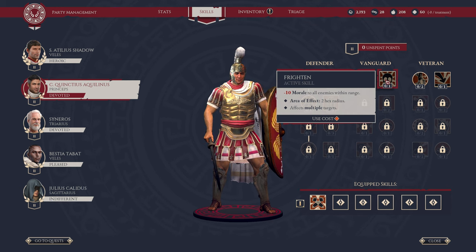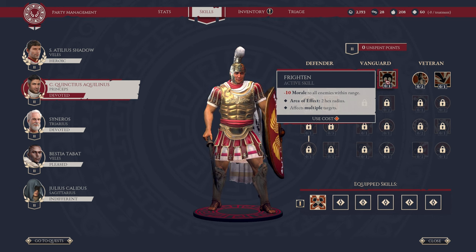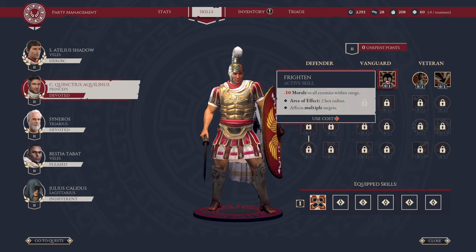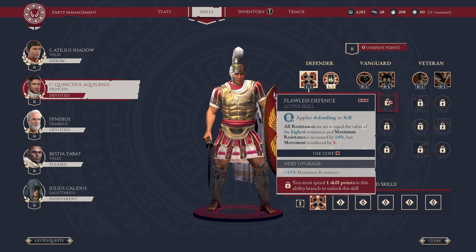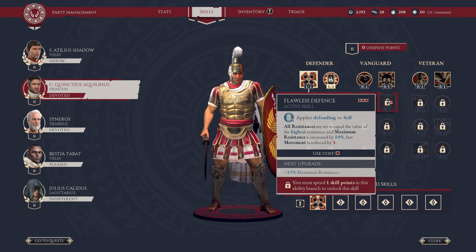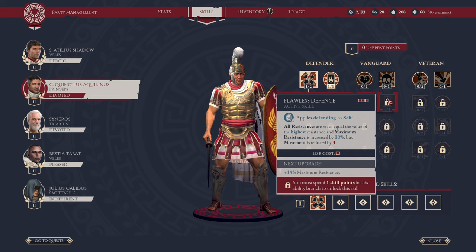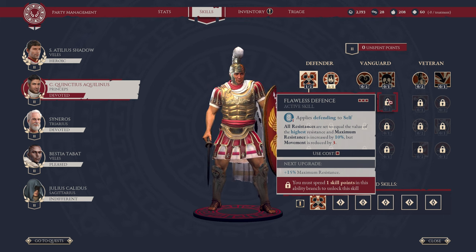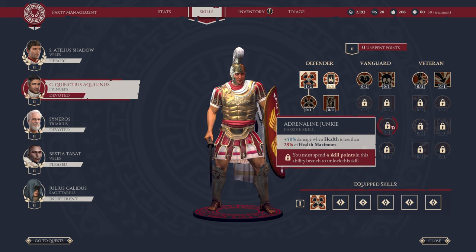Over here, we have Frightened. This is where I was talking about debuffing enemies — minus 10 morale to all enemies within range, area of effect 2 hex radius. You have to get close to enemies for this to work, but it can affect multiple targets. From there, we have active move Flawless Defense. You can use this three times per engagement. It requires one skill point in the branch. It applies Defending to self — all resistances are set to equal the value of the highest resistance, and maximum resistance is increased by 10%, but movement is reduced by three. Effectively, if you believe you're going to take a lot of negative status effects, you can buff up your resistance with Flawless Defense.